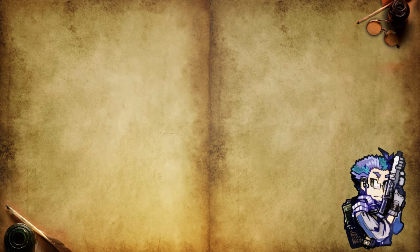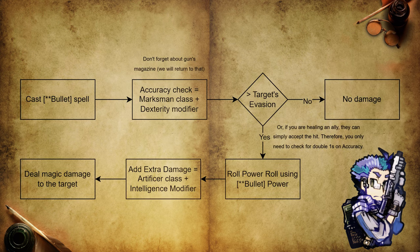The majority of the Artificer class is straightforward, as it essentially plays like any other spell casting class in the game. However, bullet spells are a source of confusion for some new players. Firstly, there is their unique relationship with guns. To attack with a gun, a character needs to roll accuracy using the Marksman class plus dexterity modifier. However, unlike other weapons, gun weapons do not have a fixed power. Instead, their power comes from the enhanced bullet spell used before the attack.